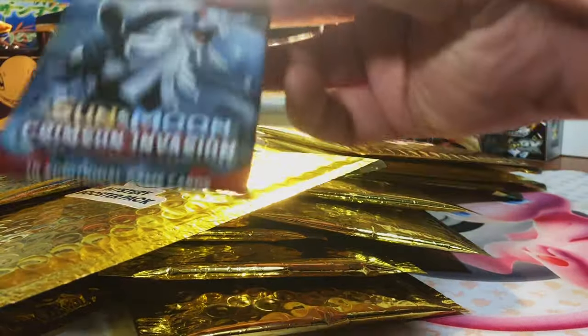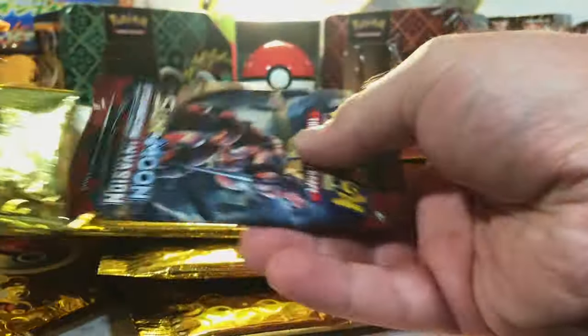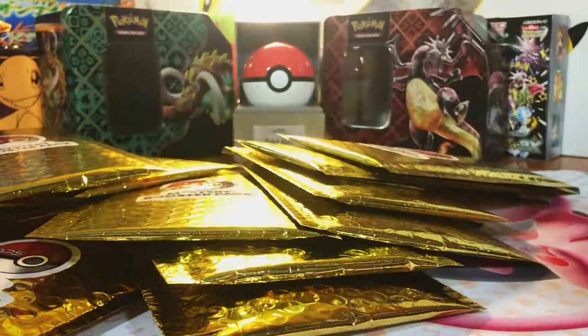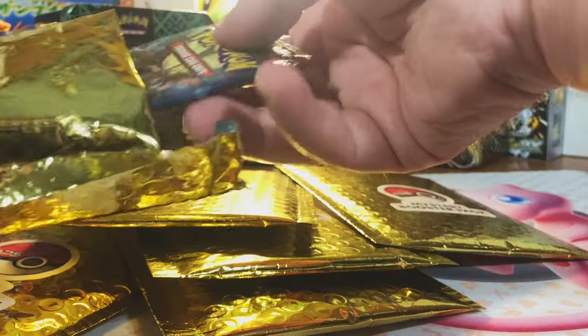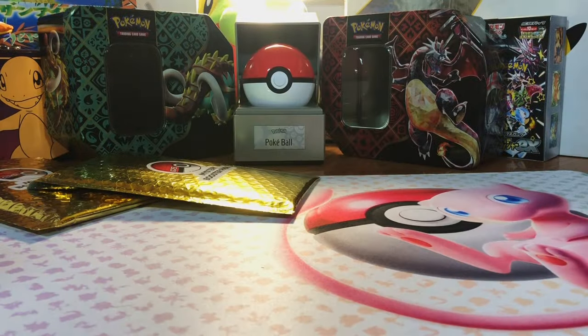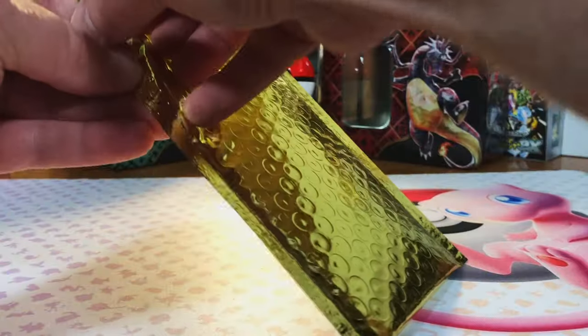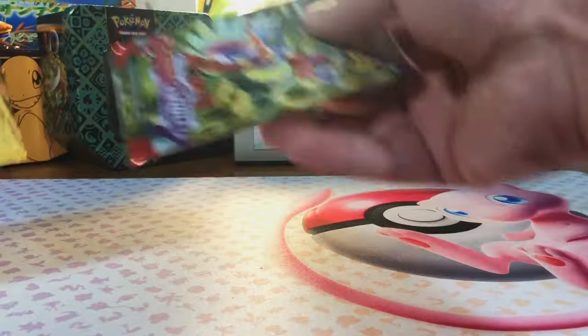Silver Tempest. Crimson Invasion. We have a lot more Sun and Moon than we did last time when we had 25 packs. Crimson Invasion. Shiny Treasures. Scarlet and Violet Base Set — several of those. Crimson Invasion. Paradox Rift. Scarlet and Violet Base Set. Fusion Strike, Paradox Rift, Paradox Rift — we're nearing the end of the pack reveals. Paradox Rift, Shiny Treasures, Silver Tempest, Crimson Invasion, Silver Tempest. And our number 50 — our final one before we start ripping into these: Scarlet and Violet Base Set.